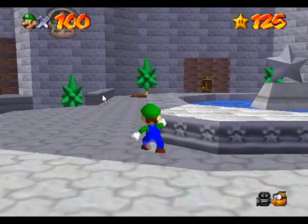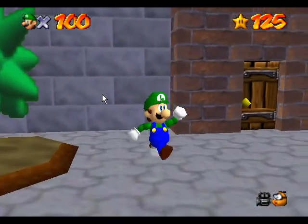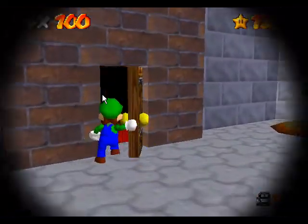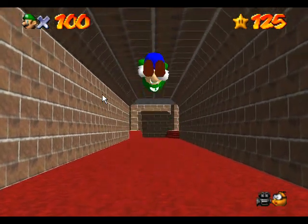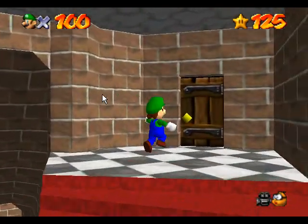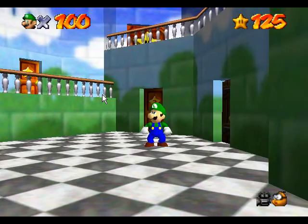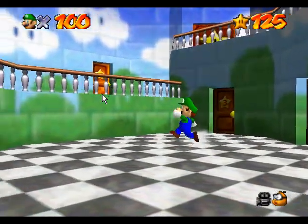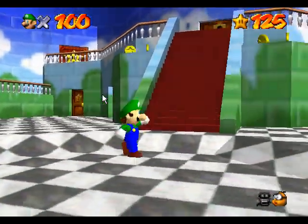You unlocked Luigi! The voice is like... it's not necessary, the voice of Luigi, but it's okay. And so that's all — Luigi is like this. That's how you do it to unlock Luigi in Super Mario 64.